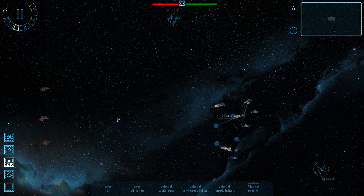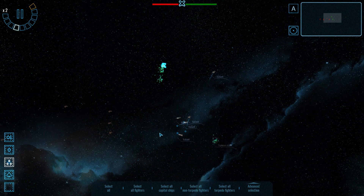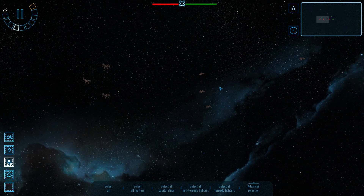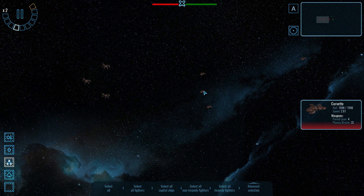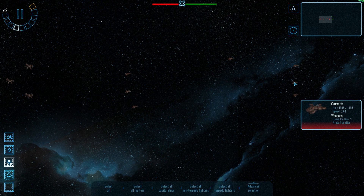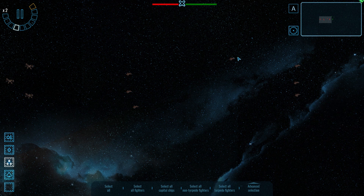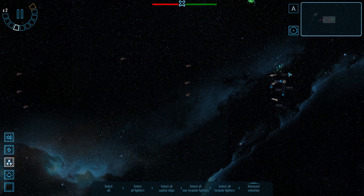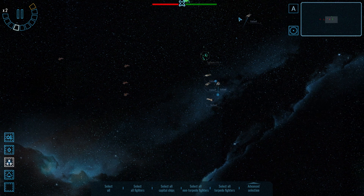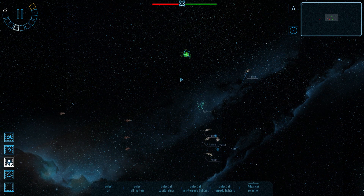I wonder whether they'll reach the Valiants before I can get my fighters organized — I wouldn't think so. So I'm hoping we take out these various corvettes. Their corvettes seem to have different designs and are travelling at different speeds, which means their formation has broken up — that could be particularly helpful for us.